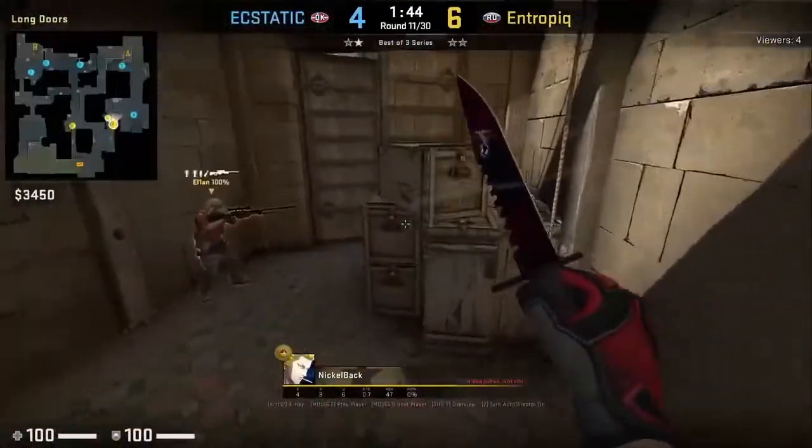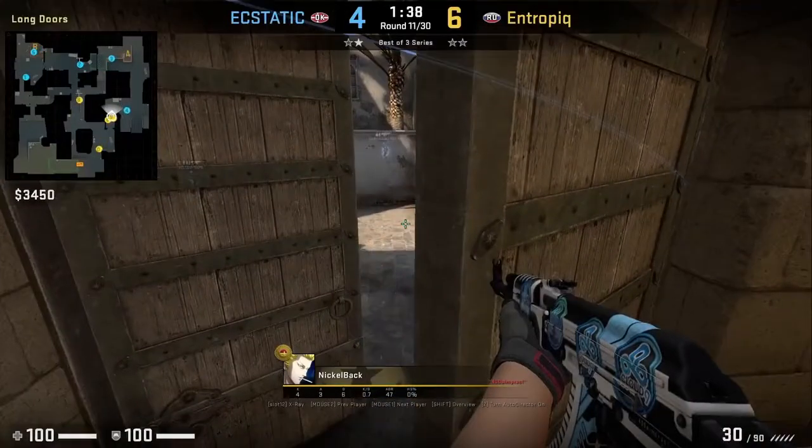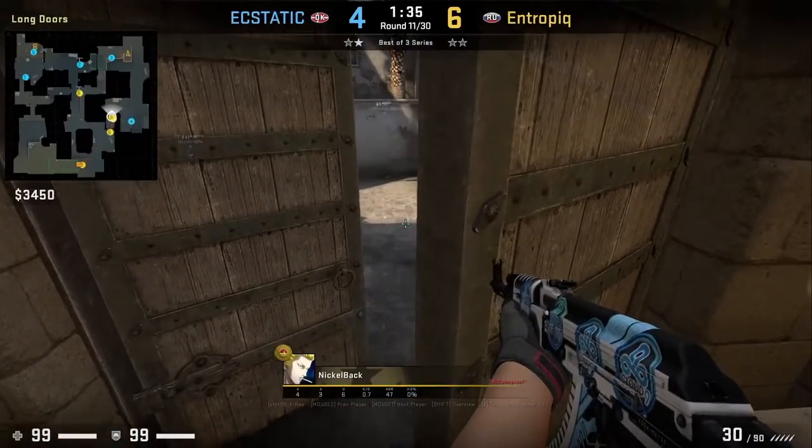At the start of the round, Entropic will boost 2 players, Nickelback and Forrester, inside the long A corridor. From here, Nickelback will align himself as shown.